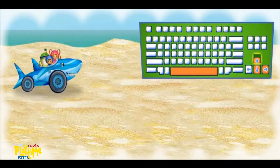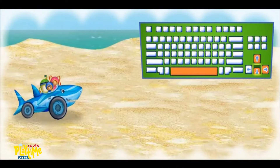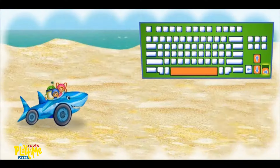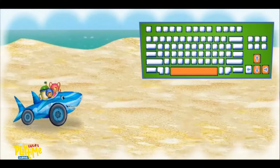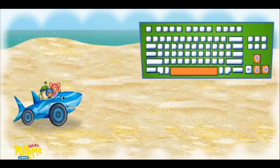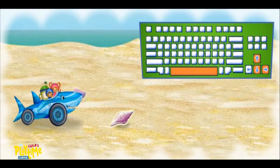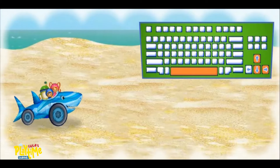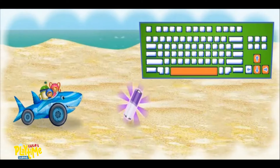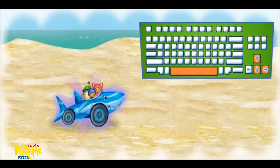Press the up and down arrow keys to move Shark Car up and down. Press the right arrow key to make Shark Car go faster. Press the space bar to jump over things in our way. Shark Car loves shells! Let's collect as many shells as we can! And remember to collect batteries to give Shark Car boosts of energy! Let's race to that ferry!